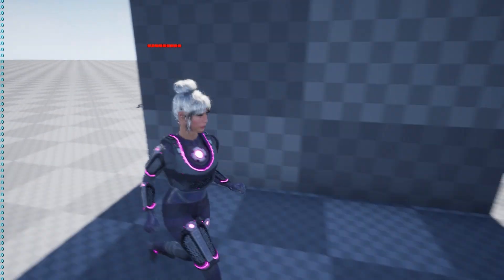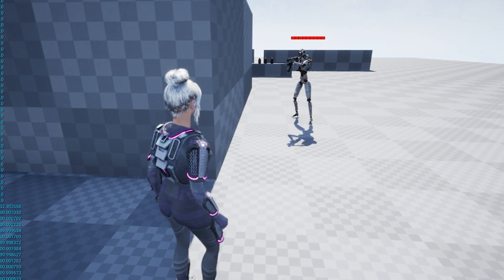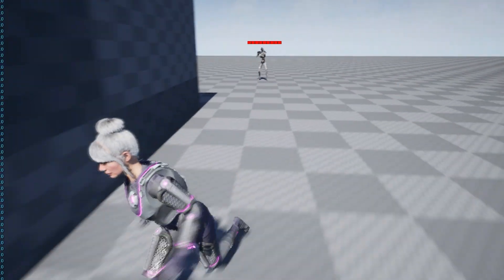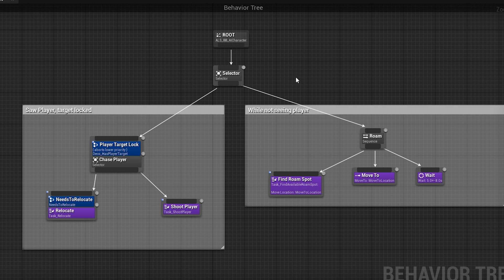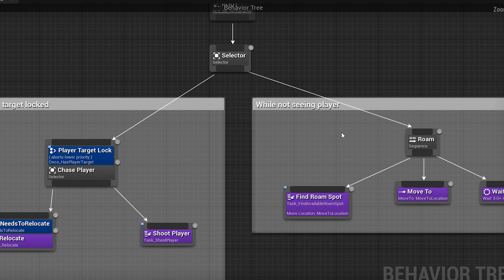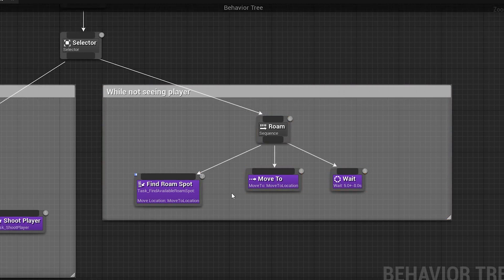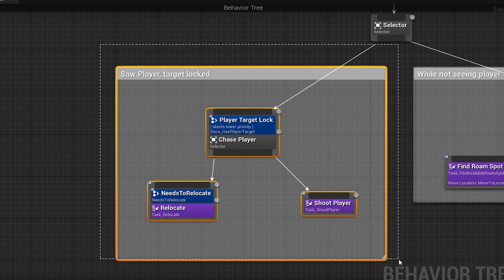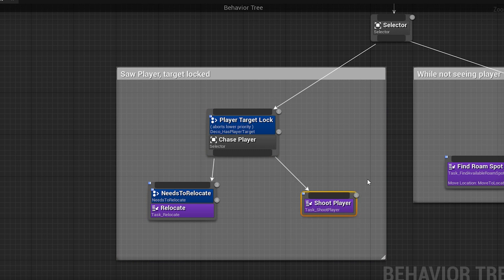Up next I'm going to work on the AI for the enemies, which will be very simple. What I'm planning is for enemies to shoot you as long as they have line of sight. If you take cover they are going to reposition themselves and try to get into another position where they can shoot you from. This is what my behavior tree is looking like - it is split into two areas: one for roaming around the map and another for combat. While the enemy does not see the player they will roam to a new point, go there, wait, then do it again. If the enemy gets a target by seeing the player or being shot, they start the combat section. If the player moves to an area where the AI does not have a clear line of sight, it is going to try and find a new position to relocate to. It's very simple but gets the job done.